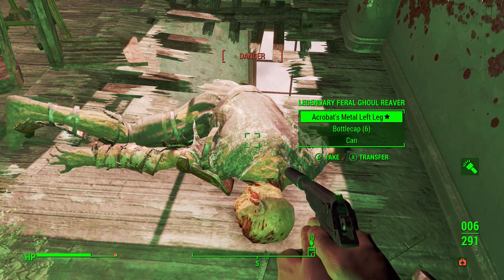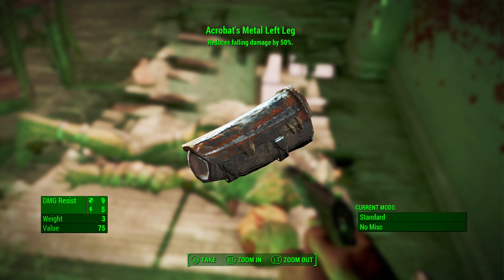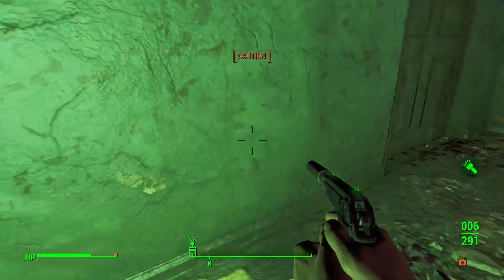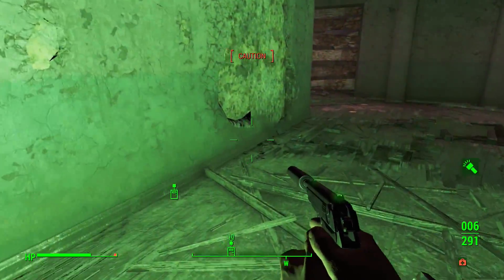What have you got for me? Acrobat! Situationally very useful. Acrobat reduces fall damage by 50%. If you can get Acrobat on your left and right leg, they stack to 100%, which means even outside of power armor you are 100% resistant to fall damage. Which is fun, but not really very rarely useful. But it is fun.